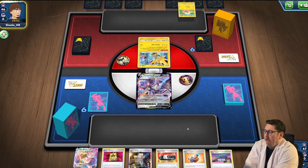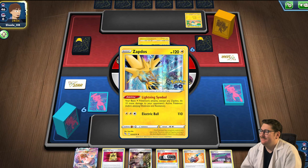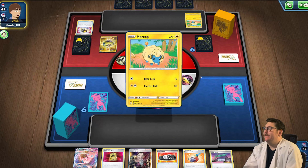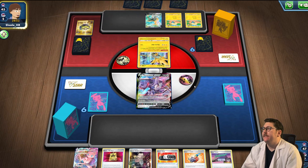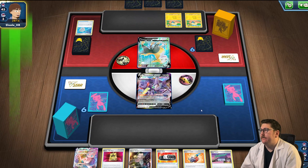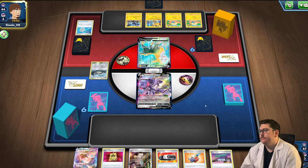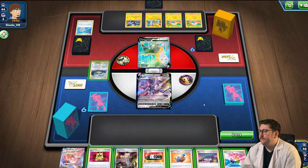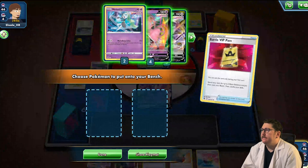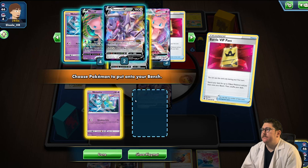Alright, game two. He's probably trying to get a Flaffy going so he can start Dynamotoring — that would be my guess. He scoops for a Bolts, puts back the Zapdos, puts out Stormy Mountain. We'll play down Rose Tower to get rid of that. We got a Fusion Strike Energy. Let's drop the Rose Tower into play, go ahead and Battle VIP — grab a Genesect, Meluata, and a Genesect.